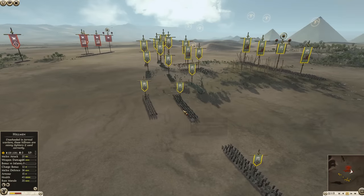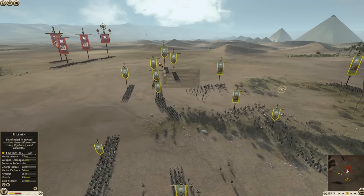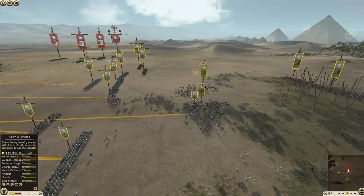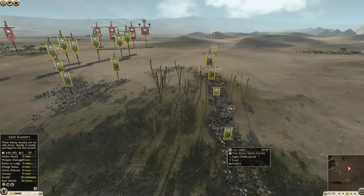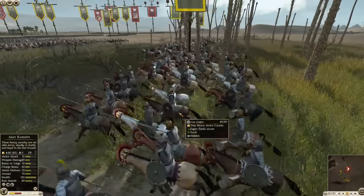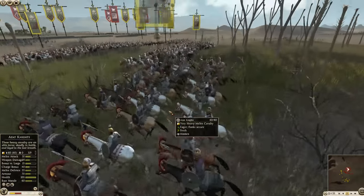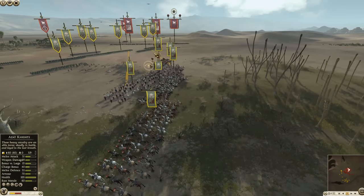We've got eastern spears over here, and hillmen and axemen in the next line. Then there's some Persian cavalry, which is a heavy shock cavalry, not quite on par with cataphracts. And then we've got some azet knights — interesting pick. Azet knights are some brutally powerful melee cavalry, very good against large, with solid armor and defense and a decent charge bonus. That is four azet knights.